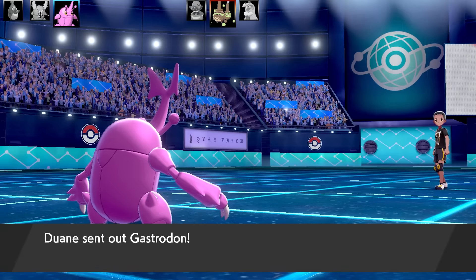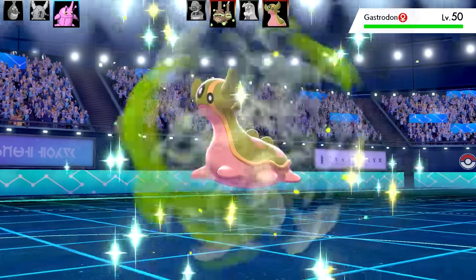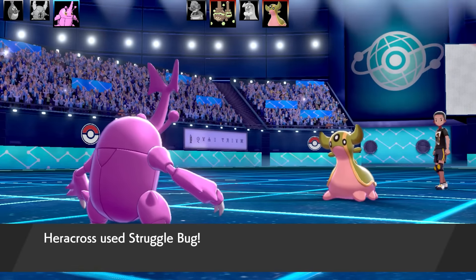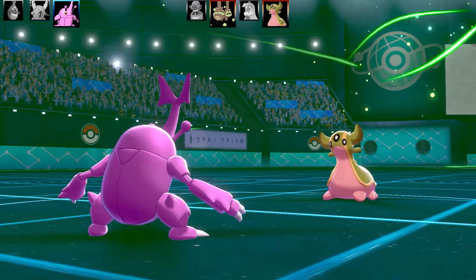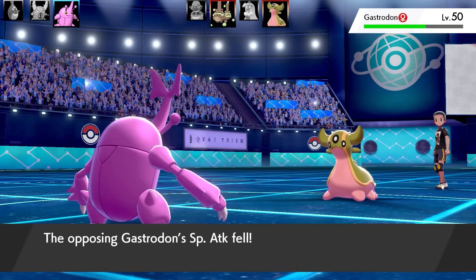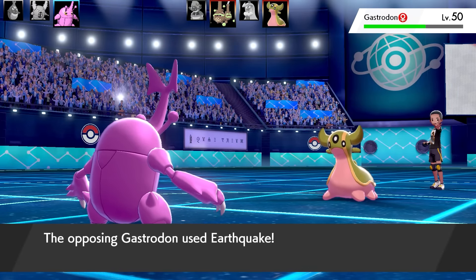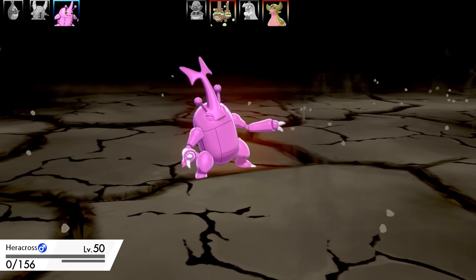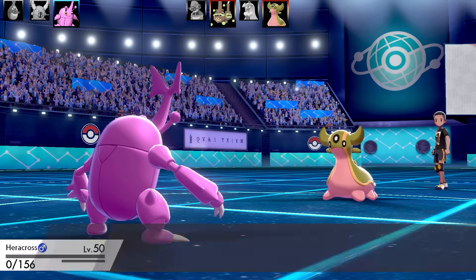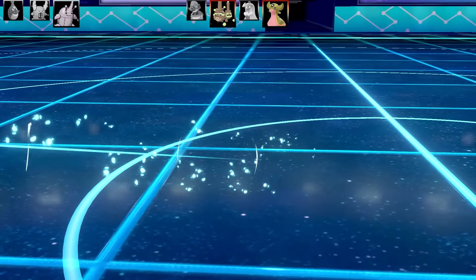Heracross is carrying me right now. Next Pokémon is Gastrodon - a pretty bulky Pokémon. I go for Struggle Bug and yeah, really struggling to do damage, but I get a Special Attack drop which is incredible. However Gastrodon is a physical attacker and takes out Heracross in one shot. It has a Life Orb too - a fully offensive Gastrodon, very nice.